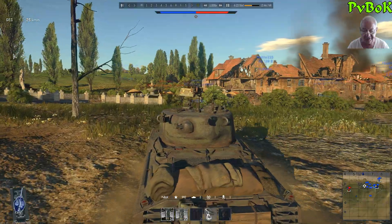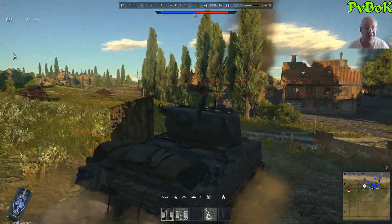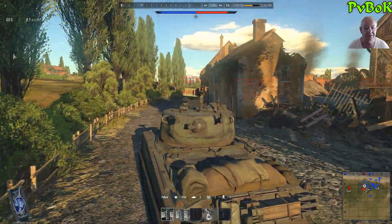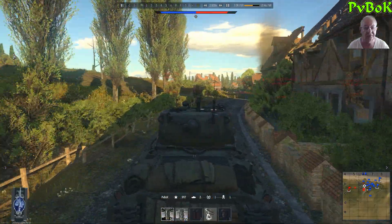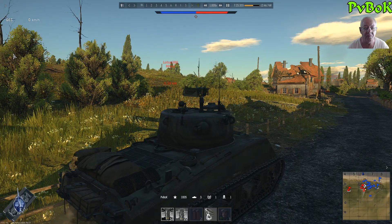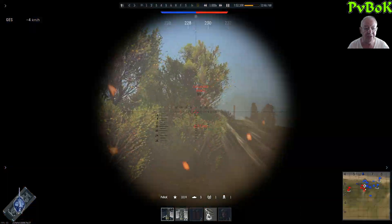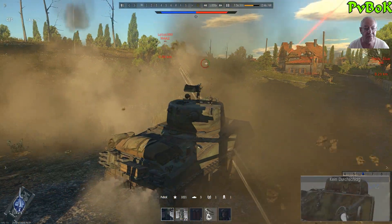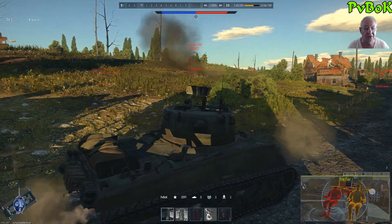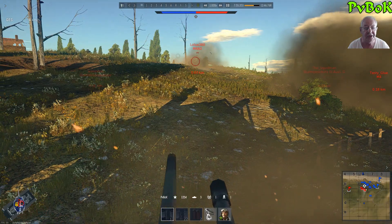Now we switched to the Cobra King. I fast-forwarded the driving sequences a bit because you don't need to sit through all of that — at least I don't want to put you through it. Here I made another fatal mistake: I underestimated the enemy on the hill and ignored the other vehicles in the immediate vicinity. Getting bounced there — okay, that can happen. But then I fired from almost the same angle at almost the same spot and got through. Sometimes it feels just like playing the lottery.